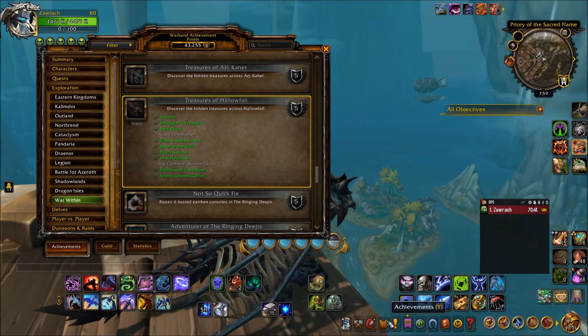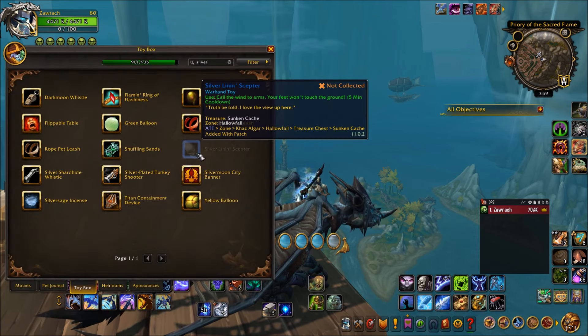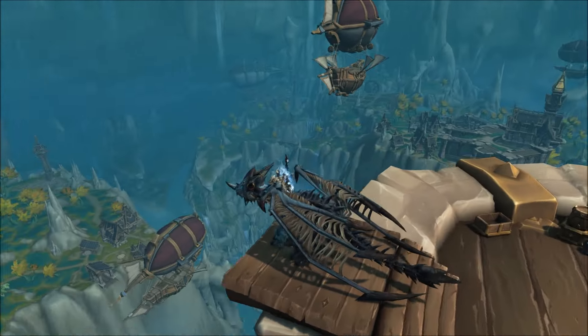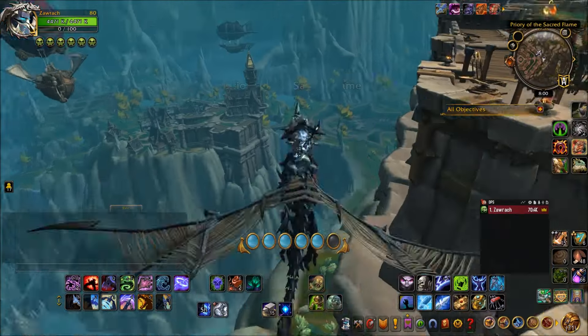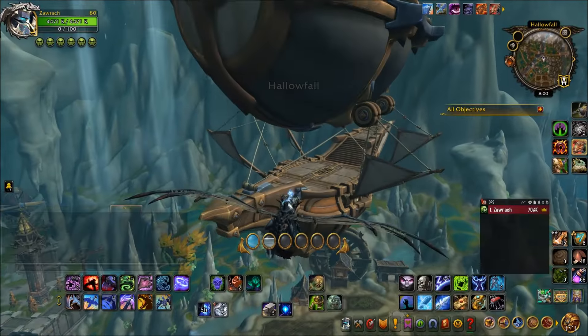Hey everyone, it's Sean here, your guide to Warcraft. Today I'm going to be showing you how to obtain the Sky Captain Sunken Cache in Hallowfall, which awards a toy called the Silver Line Inceptor. This toy and treasure is all about the airships that fly around Hallowfall. There are five airships in total, but we're going to need to find four of them specifically - I'll explain why.